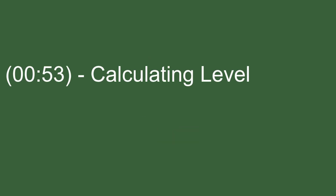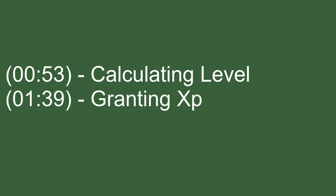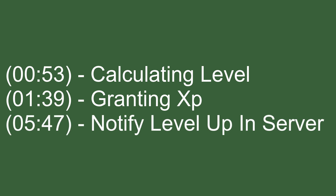This video is going to be split up into four parts. Part one will be calculating the level for a profile — just a simple conversion from XP to level. Step two will be granting XP so that in a command or an event in the DiscoBot we can grant XP to a user. Step three will be detecting level up, so when we grant XP we actually want to know if the person leveled up, because if they did we then want to notify the server somewhere.